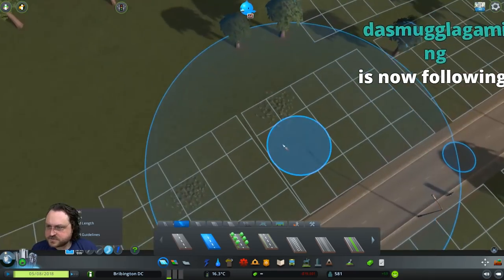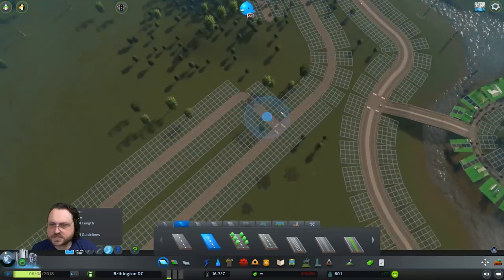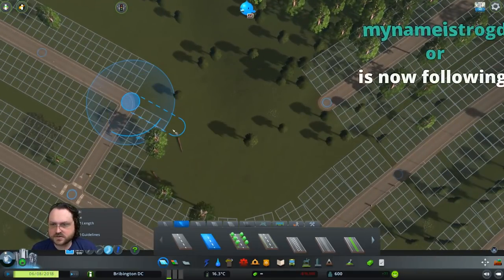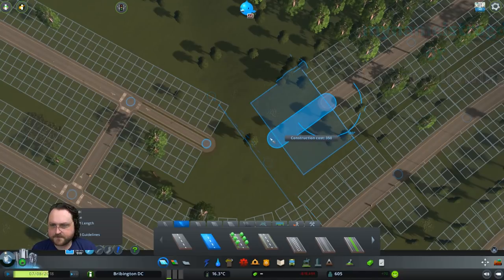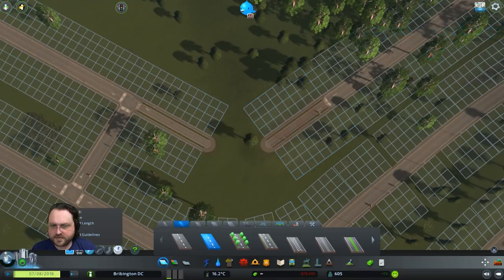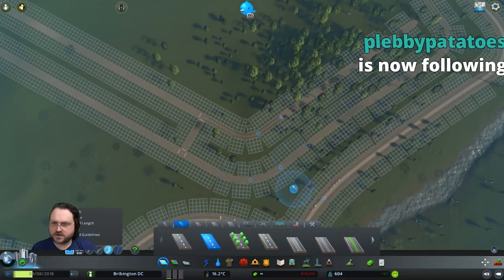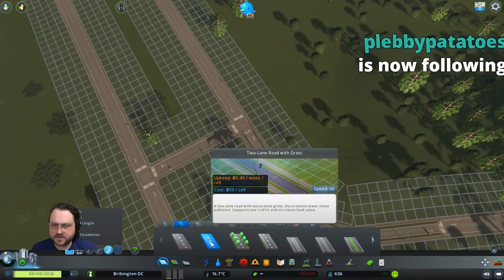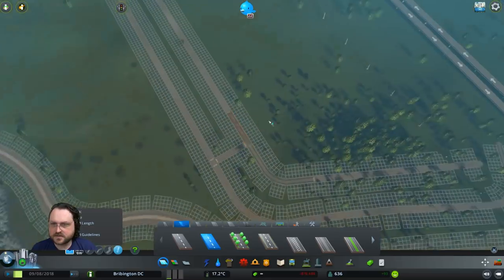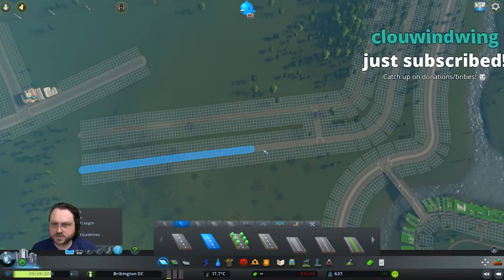Did I stop using the grass strips at some point? Because that was my plan. I probably stopped using the grass strips though — that would sort of sound like me. It'd be nice to get a super even arc here, like maybe something like that. I know I could use the actual arc tool as well. Arc tool never quite works out the way I want. That's a basic road with parking. Two-lane with grass — I don't see the green. At some point I apparently switched the tool around.